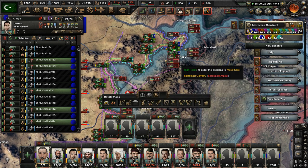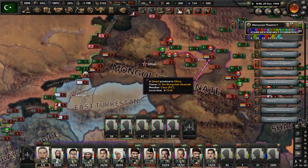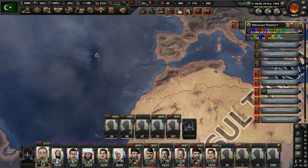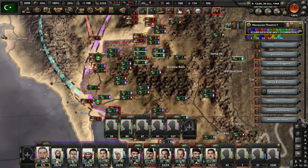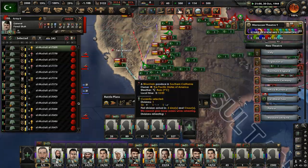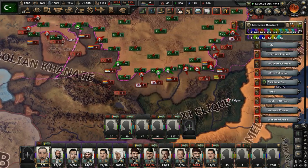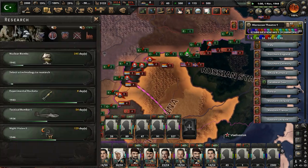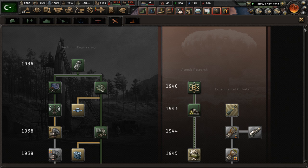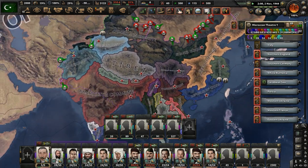I'm not sure how many victory points we need to take in Afghanistan. We're pushing into the USA — keep that going. We have cores on every state in the world, which kind of explains how we ended up with negative manpower. If we just stop being unable to advance, I may just have to pull out my secret weapon and take over the world that way. A research slot is available — let's go with Excavation 4.